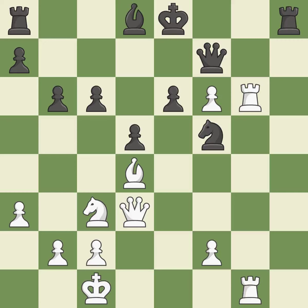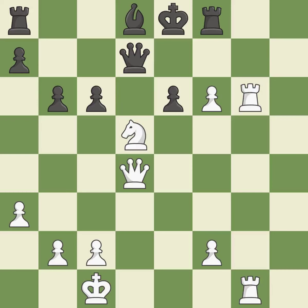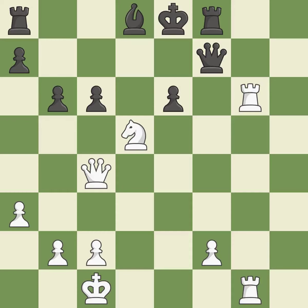This threatens to win a queen — it is excellent. This causes material loss — it is incorrect. Recaptures — it is ideal. By moving a rook from its starting square, this activates it. That was a truly amazing move — it is brilliant. This adds pressure by pinning a knight — it is good. This gains a king — it is ideal. This captures a pawn that checked the king — it is best. That was a great move and very hard to find. This threatens to force eventual checkmate — it is brilliant. This defends the attacked pawn — it is excellent. That was a truly amazing move — it is brilliant.